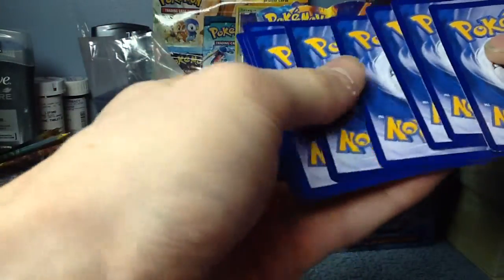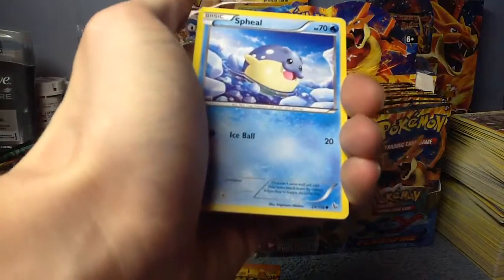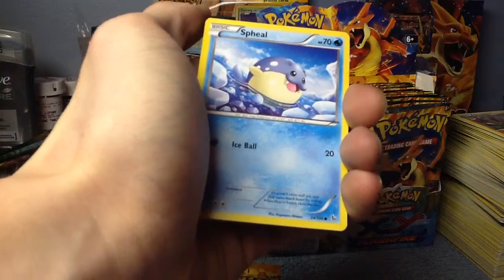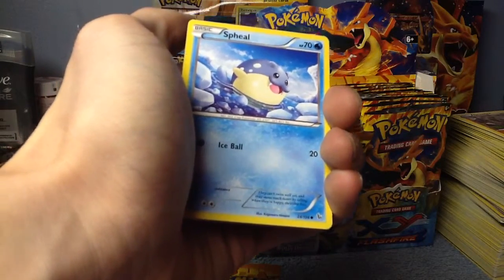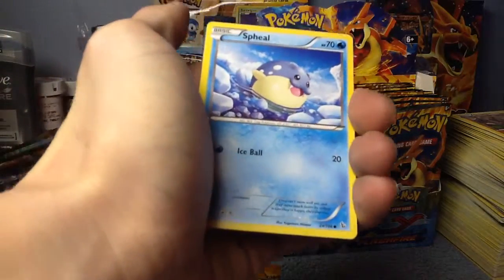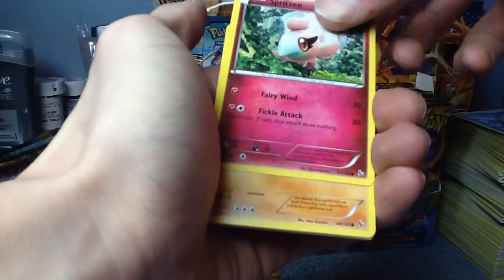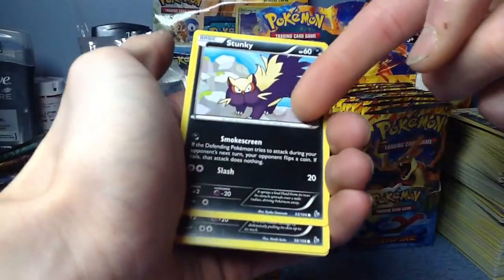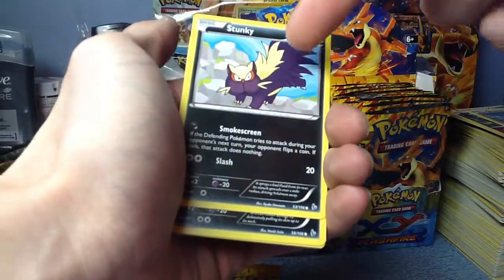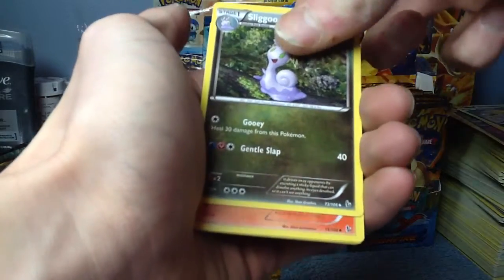Do you guys realize that every Pokemon name is a horrible pun, like a play on words? Like Pikachu — think about it. And stuff like that's just weird. Binnacle, Stunky — like Skunk — Stunky. They just make really bad puns.